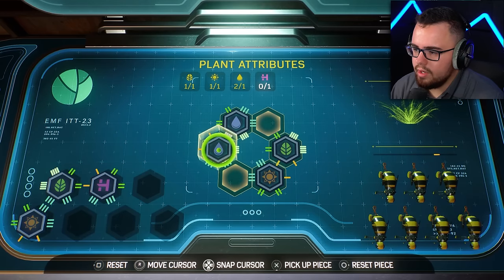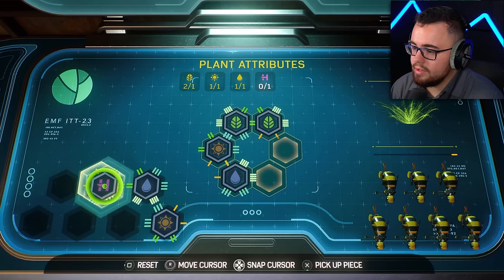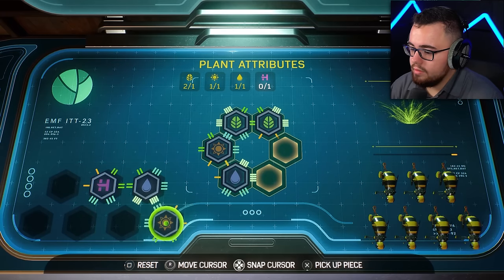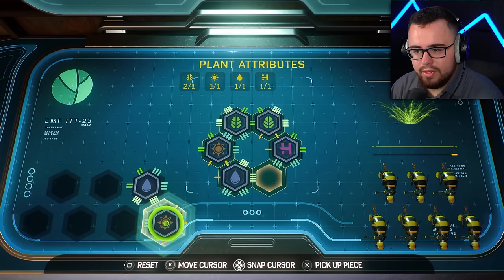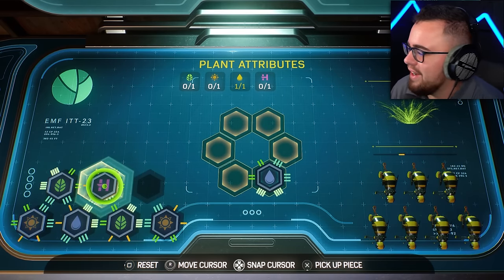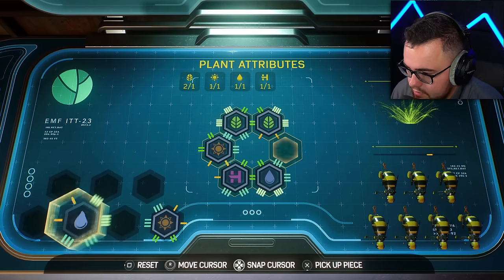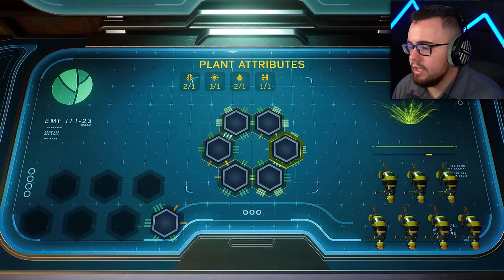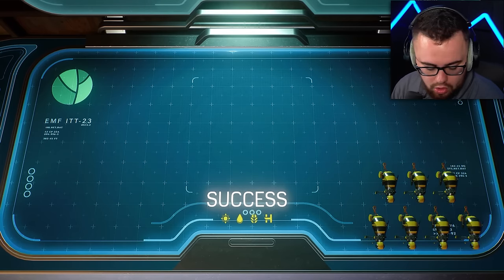We got them all in a decent spot — got all the requirements in there, but we have an issue. We have a missing spot. I'm getting annoyed right now. There it is — finally! That one was hard. I don't know why that's so hard for me.